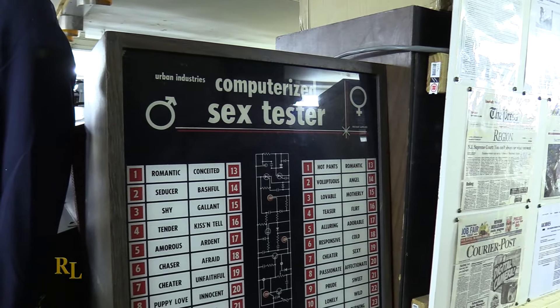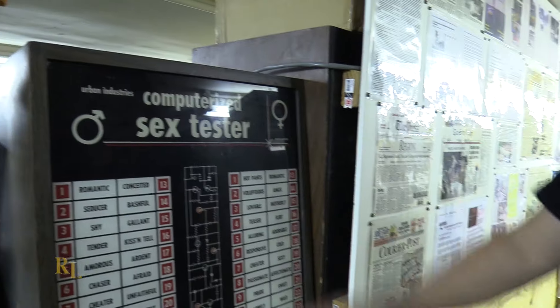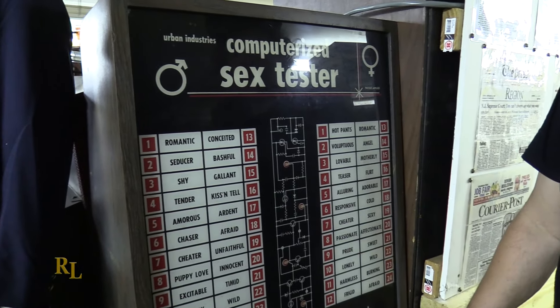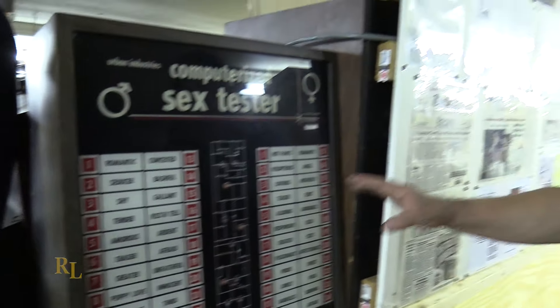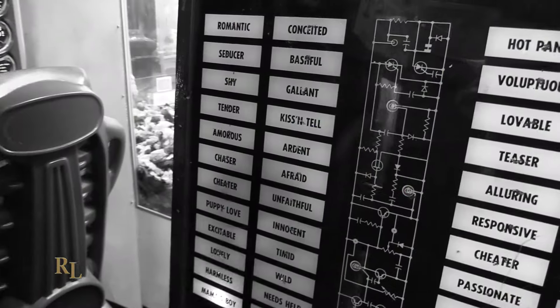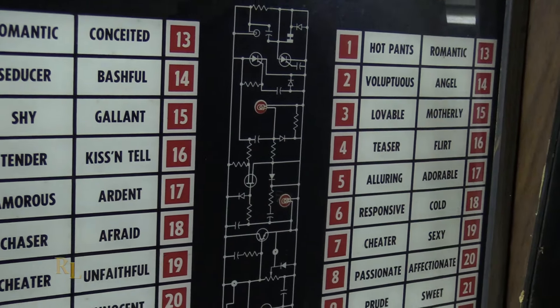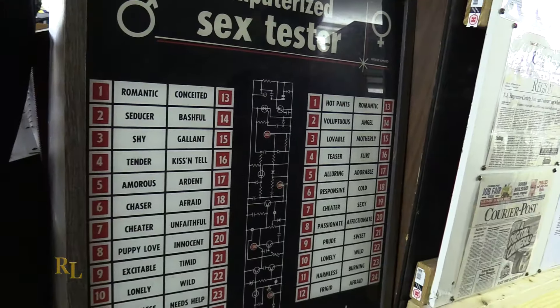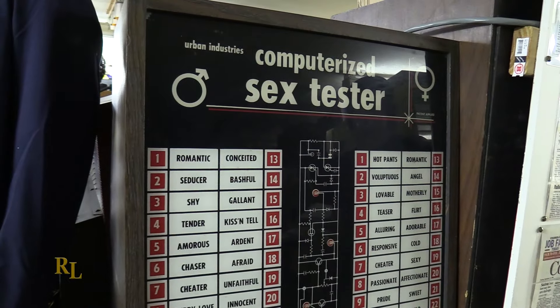As I'm standing here looking at the camera, I see the computerized sex tester by Urban Industries. I believe we did an episode about that — can we flashback to that for a segment? I have two of these operating in the arcade right now. Well, actually I have three, and probably four, because they're fun. This glass is actually a little different than the glass on the ones I have in the arcade — this one has numbers. The other ones in the arcade aren't numbered; they just have the indication. So it's definitely a different print. The picture of the circuitry is the same, but it's a little bigger on this one. They make different models and change things as they go. So everybody should have at least three Urban Industries computer sex testers.